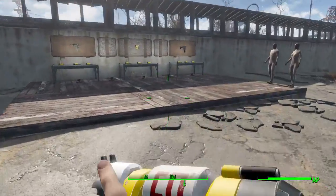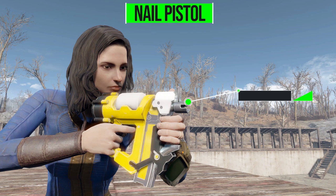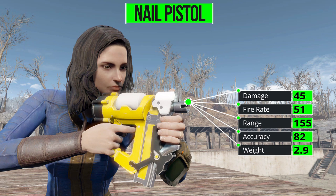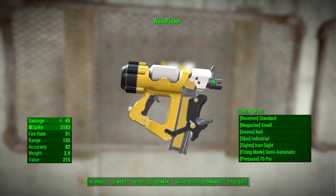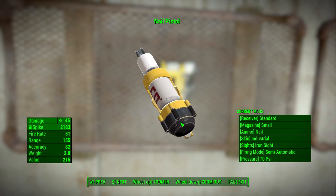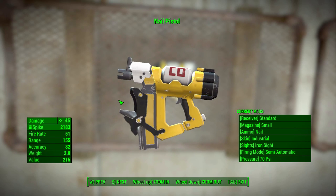Let's take a look at what we get with the nail pistol, which deals 45 damage in its base configuration using railway spikes, with a firing rate of 51, range of 155, accuracy of 82, and a weight of 2.9. Overall, as you can see, this thing is pretty good looking — a little bit too clean in my opinion, since this is the post-apocalypse and it should be a little dirtier, but overall pretty darn cool.